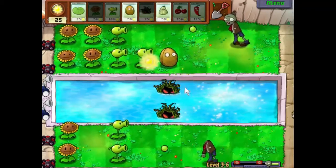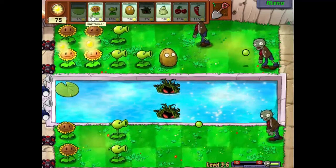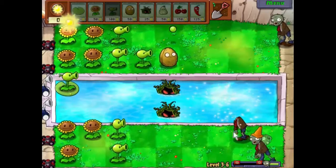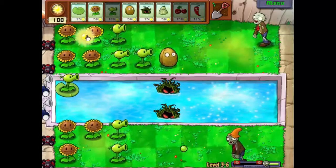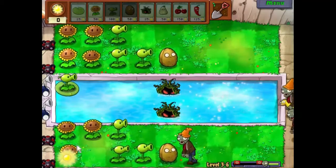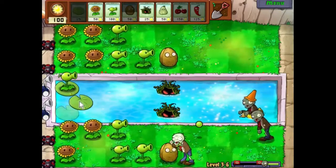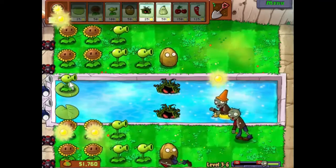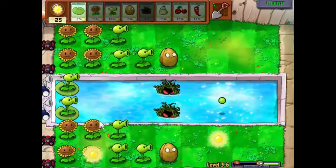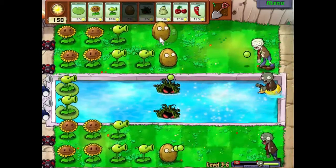Let's get some more sunflowers out. Another sunflower — one more sunflower and that'll be a lot. Stick a wall up there and another pea shooter — that'll sort the cone head out. I'm going to rely on the kelp to take care of that cone head with the ducky. We'll get a lily pad there in preparation, and we'll pop another kelp in its place. We've got all the sunflowers we need now.